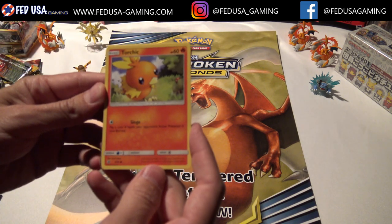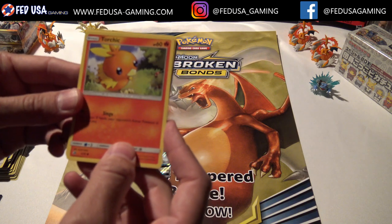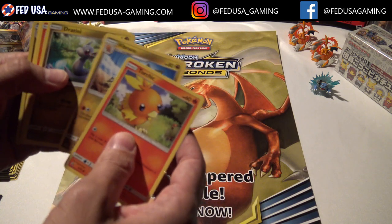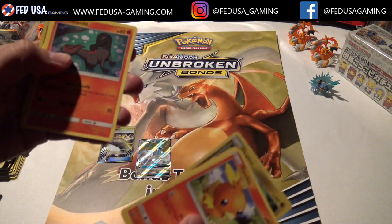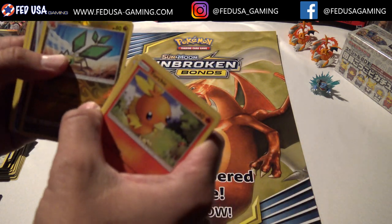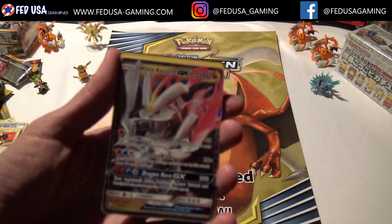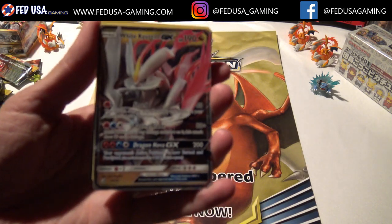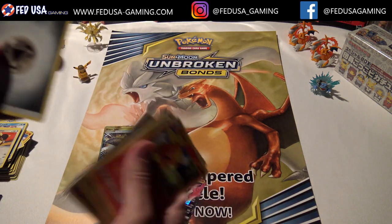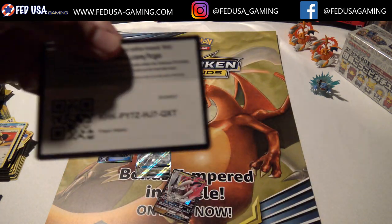We just want to thank every customer - it means a lot to us. We want all of you to be repeat customers and we want to make sure we get your product there on time and safely. Last pack - Wooper, Vibrava. White Kyurem GX! So this is a fantastic kind of set of packs. We've got Salazzle and here's the code card.